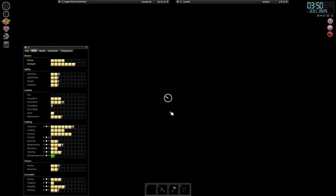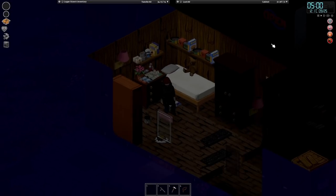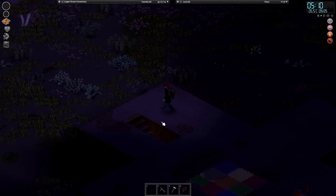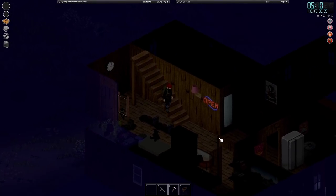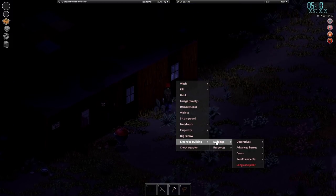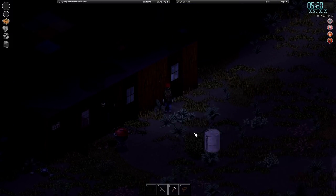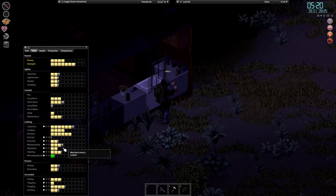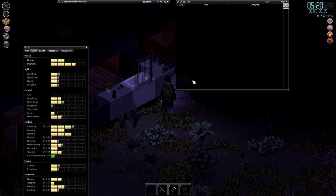Anyway, where should we keep the tank? I don't really want to have it up here just in case we decide to move stuff around. I'm thinking maybe just outside might be quite nice - maybe here. I think that might be quite a good plan. Craft fuel tank - good place as any. Hopefully this increases our metalworking skill a little bit.